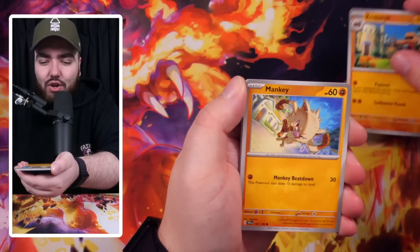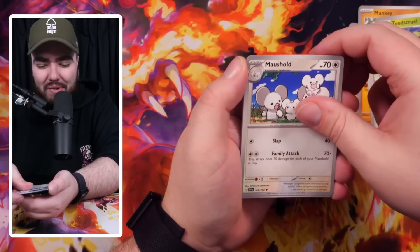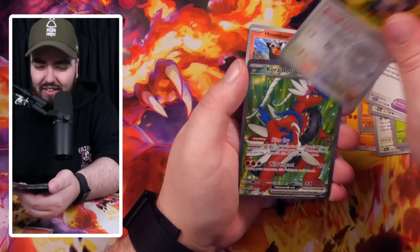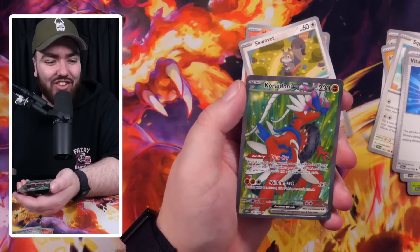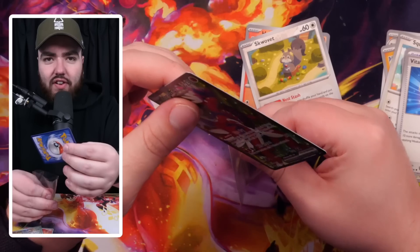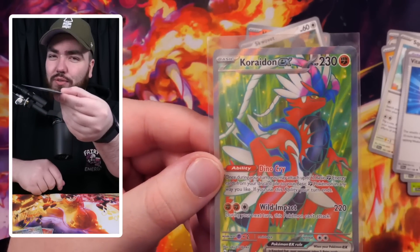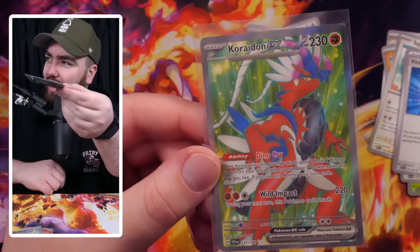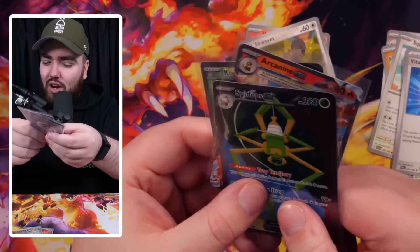Last pack of the entire video. Croconaw, Mankey, Squawkabilly, Armarouge, Toadscool, Maushold, Vitality Band, Houndour. Reverse holo Squawkabilly. Oh, let's go - yes! I thought it was going to be nothing, but we ended on an absolute banger. We ended on a Koraidon Full Art! I like this Full Art more than the Sword and Shield era - that is sick. Koraidon EX, 231 over 198. Best cards pulled so far today: Spideops EX special art, Arcanine EX, and Koraidon Full Art EX.